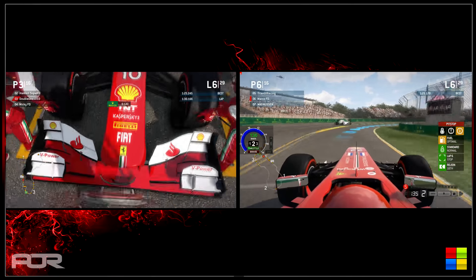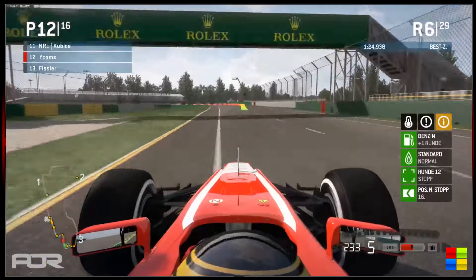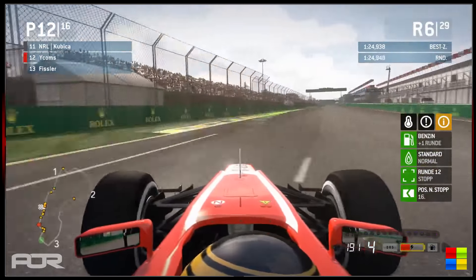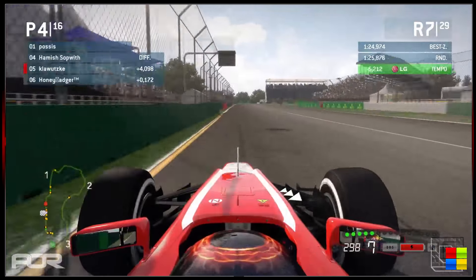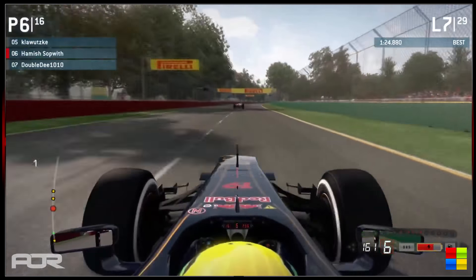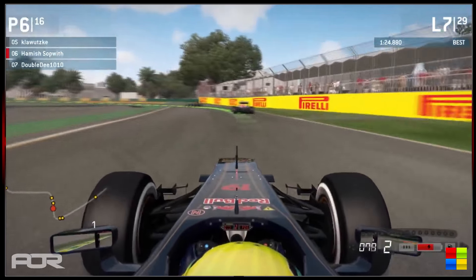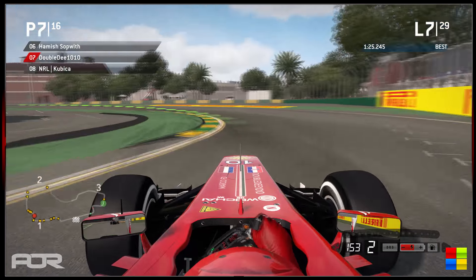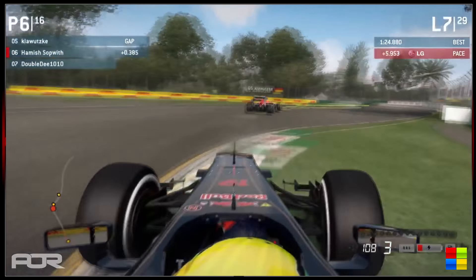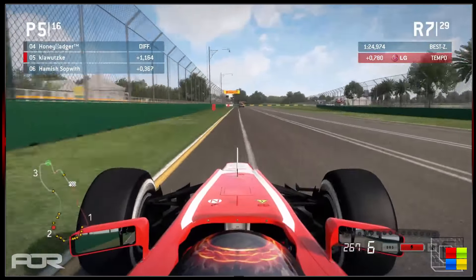Marco FD heading in on optimal mix — obviously pushing very hard. He did well to get up to 4th after starting from 6th. On board with Wycombs — definite contact with the barrier, losing an end plate. Klawitski comes under attack from Honey Badger, who pushes through with a little contact but no major damage. Hamish not too far behind — just about within DRS range of Klawitski. Honey Badger is back in the lead, Hamish in effective 3rd overall, Klawitski in effective 2nd. I believe all these drivers are now on the prime tires — nobody went onto a second set of super softs.